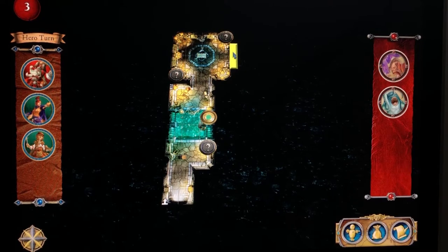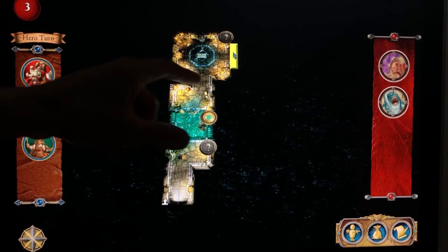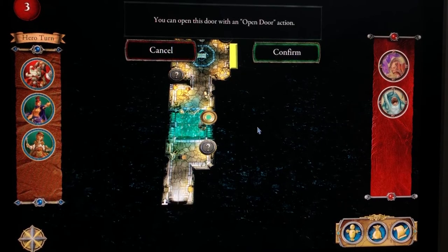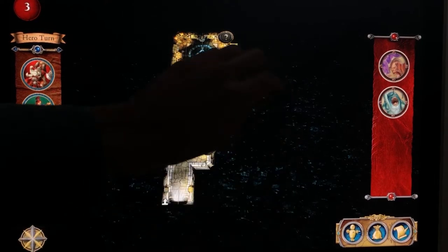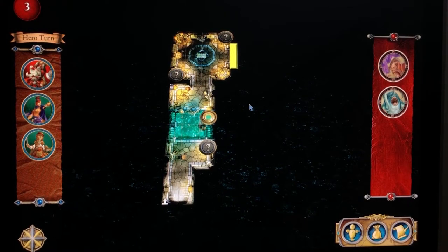The app is just waiting for me to tell it what I'm doing. I could theoretically click confirm on a door that's impossible to reach right now, and the game would just say 'you've opened the door, you reveal this other room.' So the app is waiting for me to take a turn. Once I'm done with a character, I click on them and say 'end turn,' at which point the app activates a monster group and a pop-up window tells me what to do.